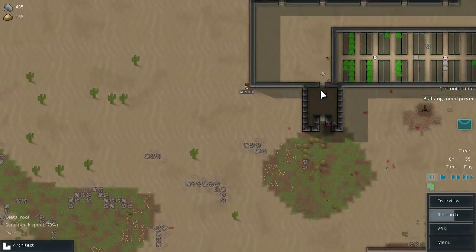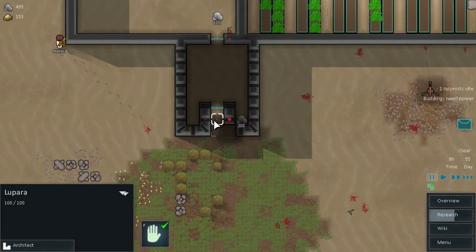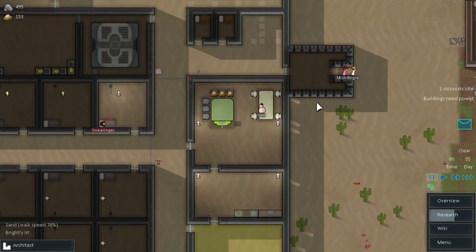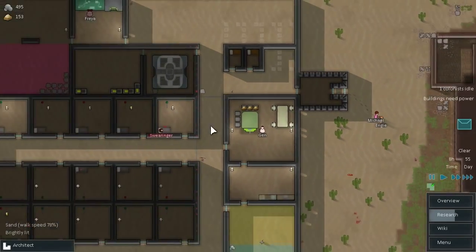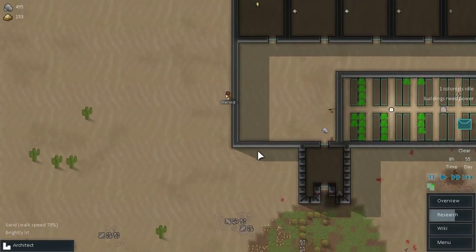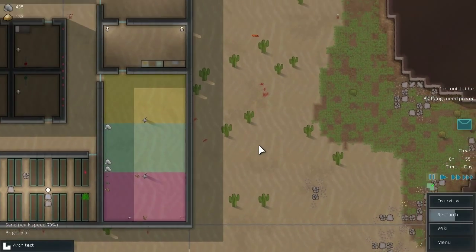Let's have a look around here and see what we need to do. Some of our embrasures are done — some of them still need work. We also want to put some turrets on all of these. Have we got any more dead bodies inside the colony where we don't want them? We do not. That's good.